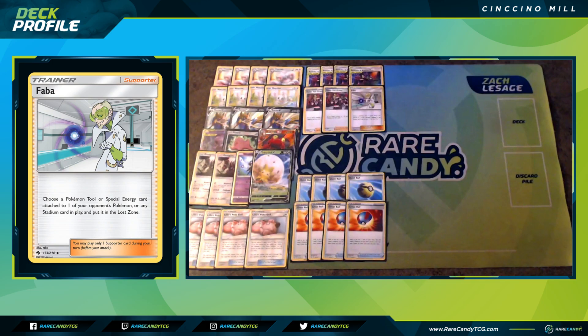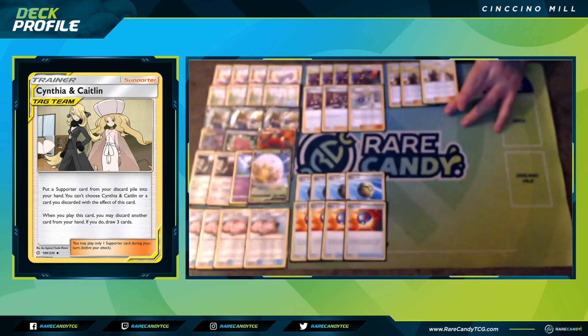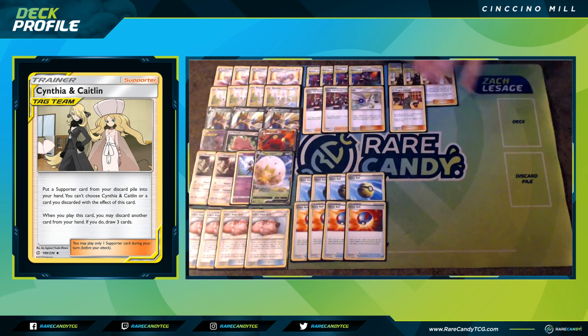We have three copies of Cynthia & Caitlin, so we can get back our supporters — similar to Eldegoss V but in supporter form. It also allows us to draw cards. Cynthia & Caitlin is the only draw supporter in this deck, which is a little weak as a draw supporter, so it mainly helps us get back resources. It's searchable with Tag Call, and we want enough copies so they're not prized. We can also use it to get back Team Yell Grunt and Faba.